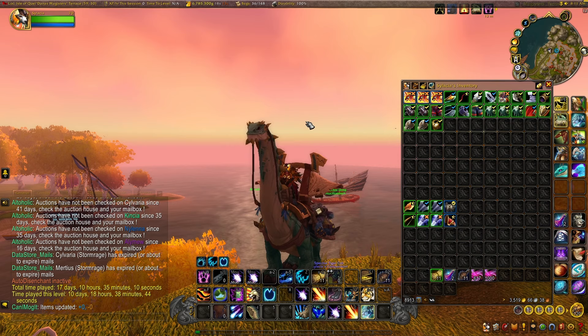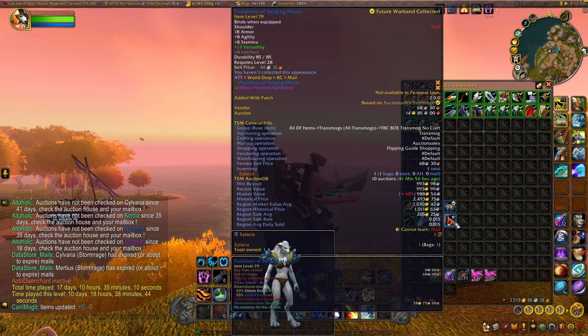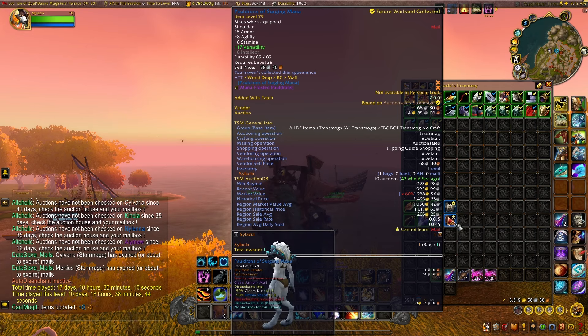For rare and epic world drops, we only got two rare world drops and didn't even get an epic. We got the Breastplate of Rapid Striking — worth about 2,200 gold on my realm, around 3k region-wide. And the Pauldrons of Surging Mana — they look cool but aren't that rare or expensive, about 1,000 gold on my realm and 1 to 2k region-wide.